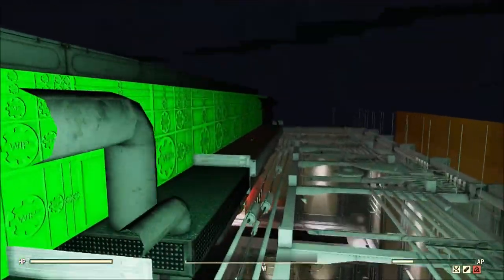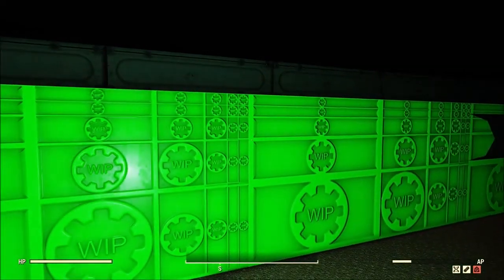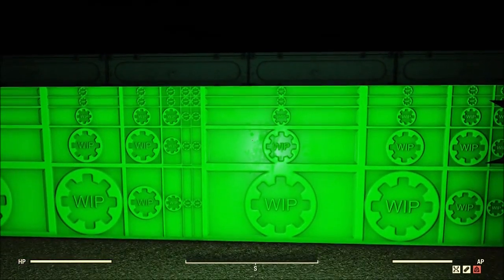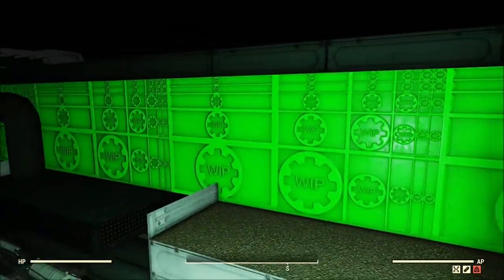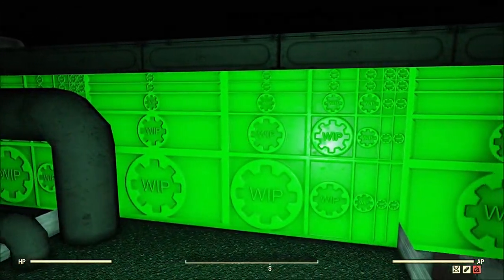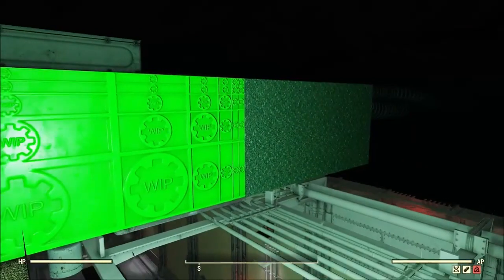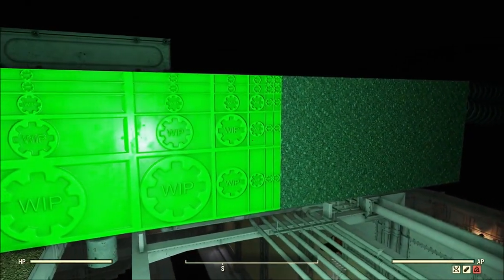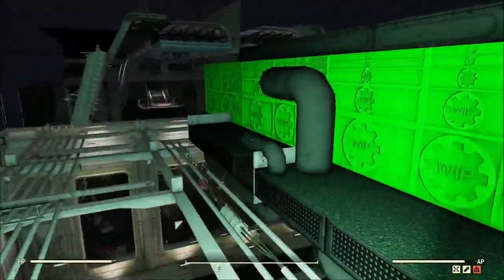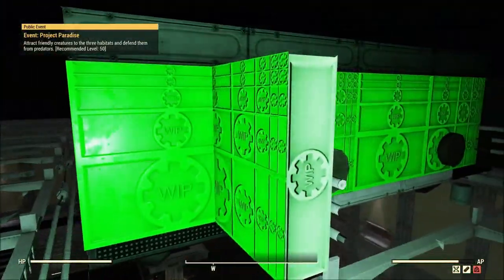Look at that — okay, first of all it's green so I kind of like it already. But I really like it because it is like the vault icon or logo with 'WIP' inside of it — work in progress. That is something that as players we should never be able to see, but it is so cool to stumble upon. I was like, oh my gosh, that is freaking awesome — but I'm weird, so...